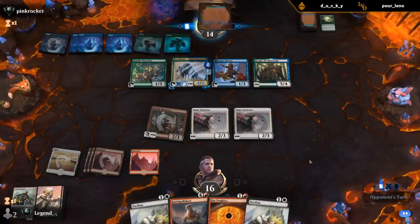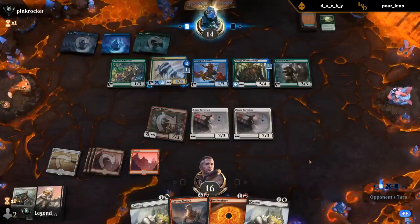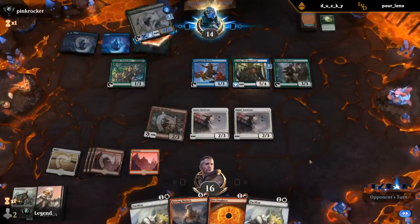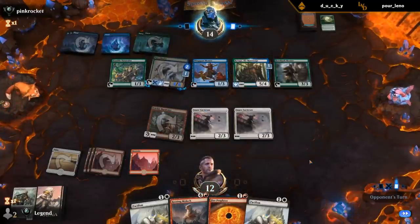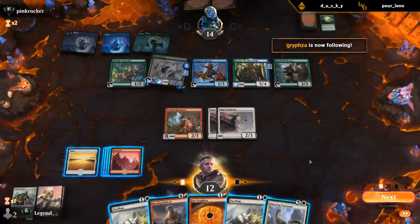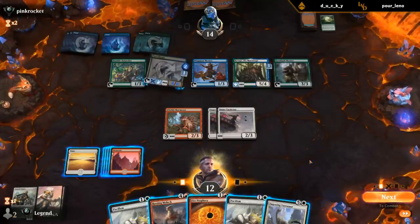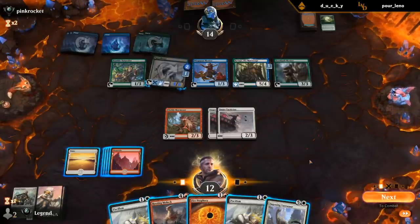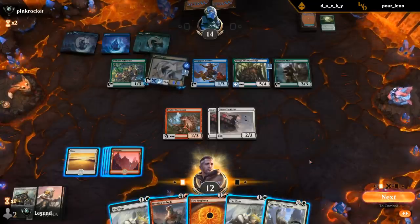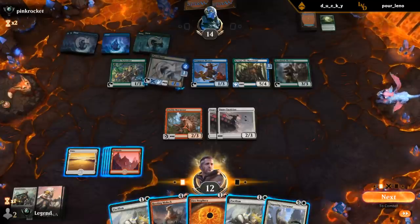Pacifism is not the best with Parcel Beast since they can still get value, but it does prevent a 4/6 from attacking me. One-mana cyclers are good. Can I just kill them? Let's see — six, seven, eight, nine, ten — I need to hit another cycler to kill them. Pretty good odds. Let's start by cycling.